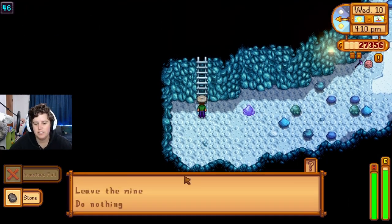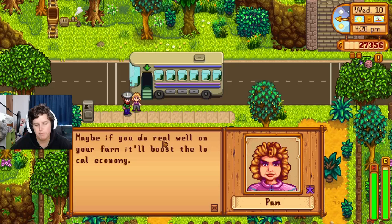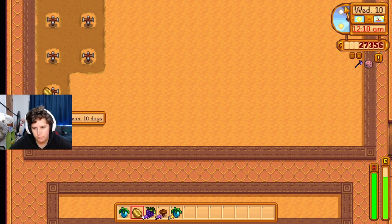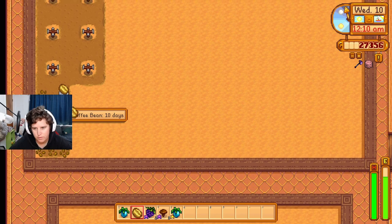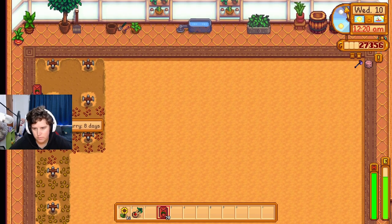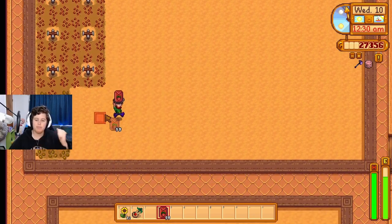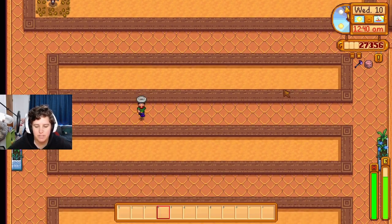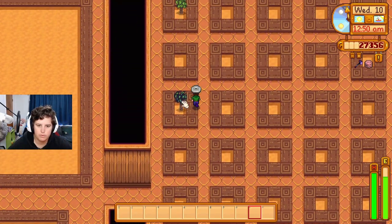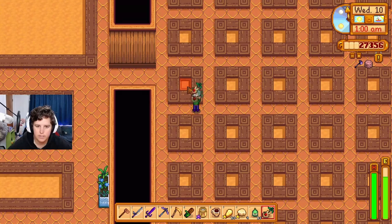It's crazy — I could leave the mines and take the mine carts home to empty inventory and come back, but that's so much work. Coffee — probably only need eight but we're rebels. And the rest is strawberries. We did it — we finally put something in the greenhouse! Are you proud?